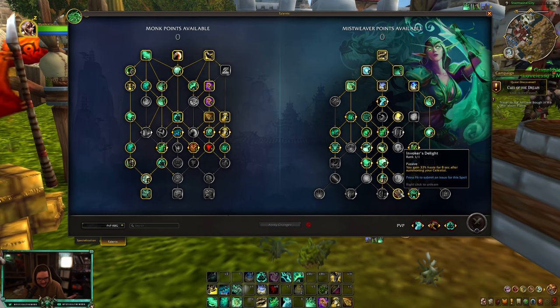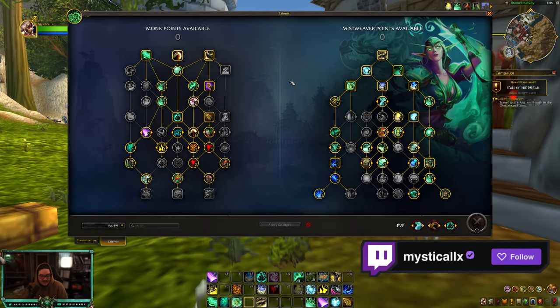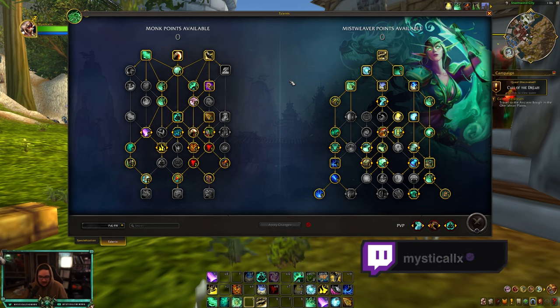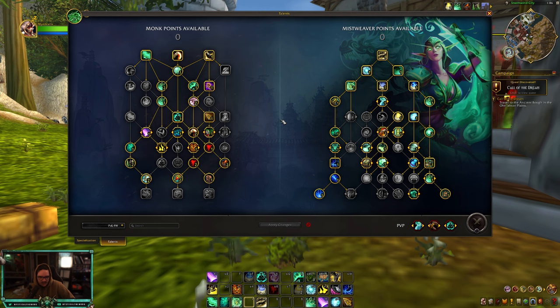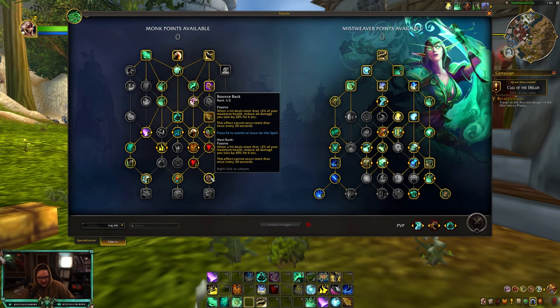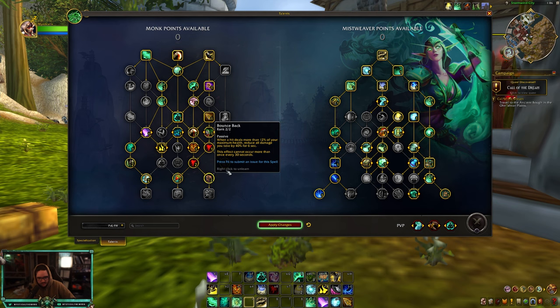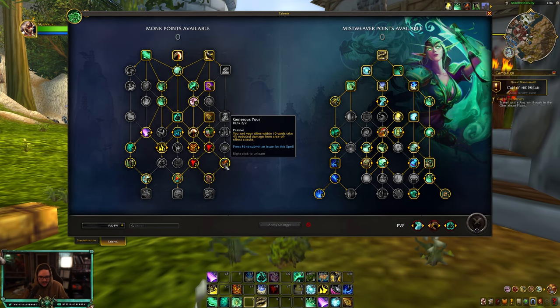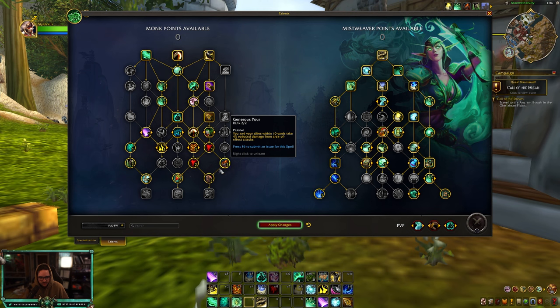For Mythic Plus you'll primarily be fist weaving and your stats will be Haste, Crit, Vers, and Mastery — as much Haste as possible followed by Crit. Faster globals mean more damage, which results in more healing. On the left hand side you get the extra point from not needing Escape from Reality, so I put it into Bounce Back. I can't find a way to get a second point into Bounce Back easily — you could drop one from Generous Pour to get it. I do think Save Them All is really strong so I wouldn't drop that.